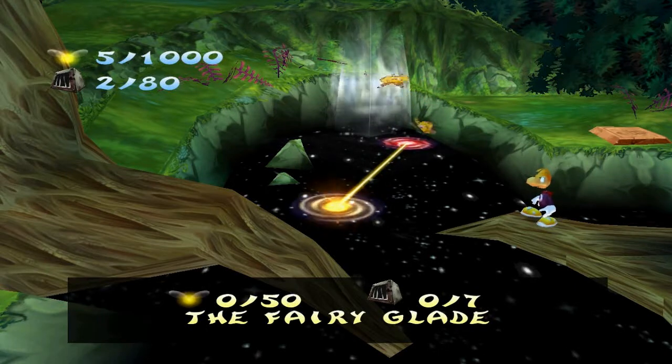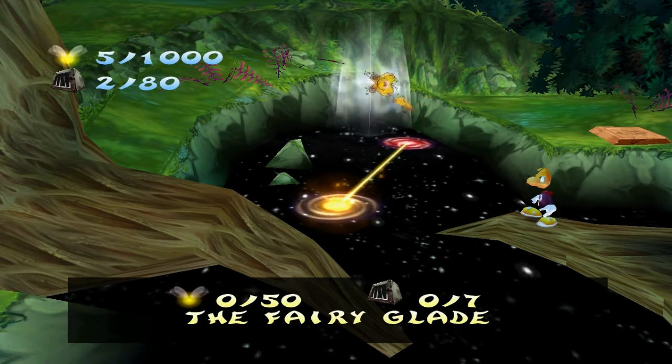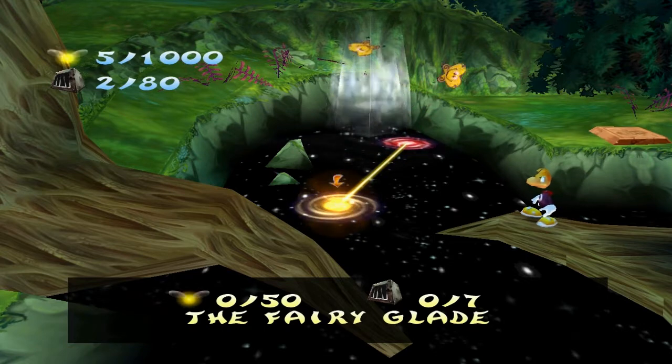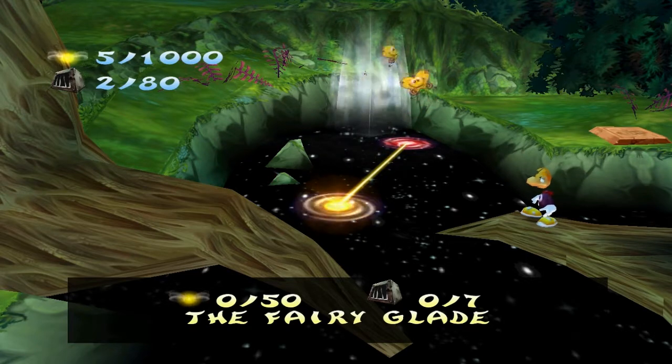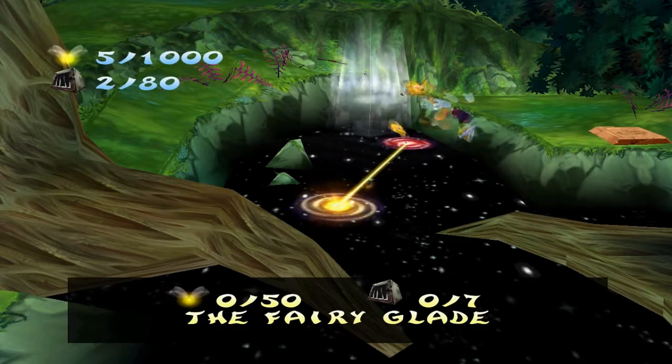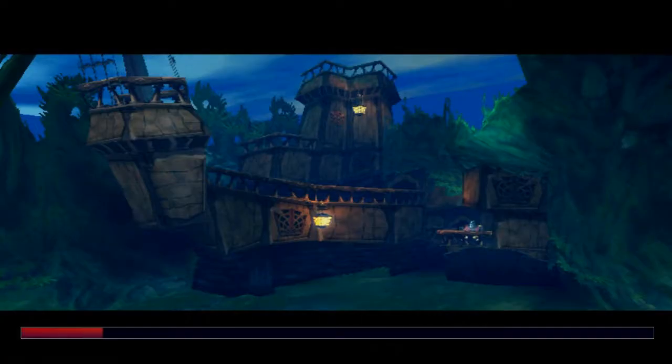Hello everyone and welcome back to more Rayman 2. In the last part we pretty much went through the tutorial world of this game and we met the Teensies, and they brought us to the Hall of Doors. Now we're going to the Fairy Glade and as you can see we have a thousand lumps to collect and 80 cages to break. So let's get to it! The Fairy Glade, here we go.